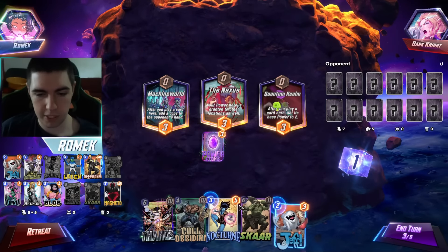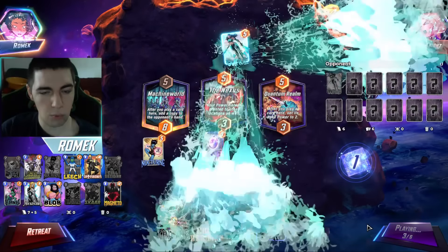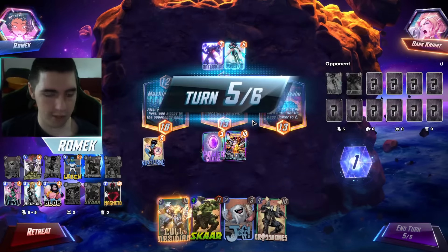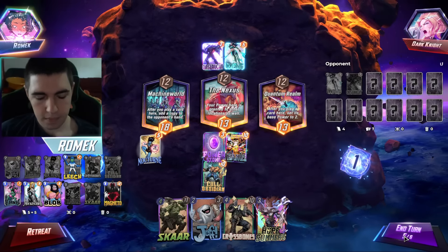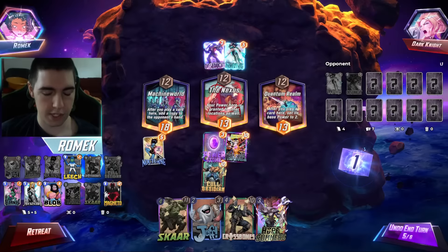Seeing them pass free turns really gives me a question — what are they up to? I can give them a copy of Nocturne, yeah, I will. I might clog their hand also. Galactus? Is it Galactus? It's Tribunal — well, we're dead. Wait, are we dead at all? I'm kinda setting him up for Fin Ice. He needs to have Iron Man right now, and I kinda clogged his hand with Nocturne.